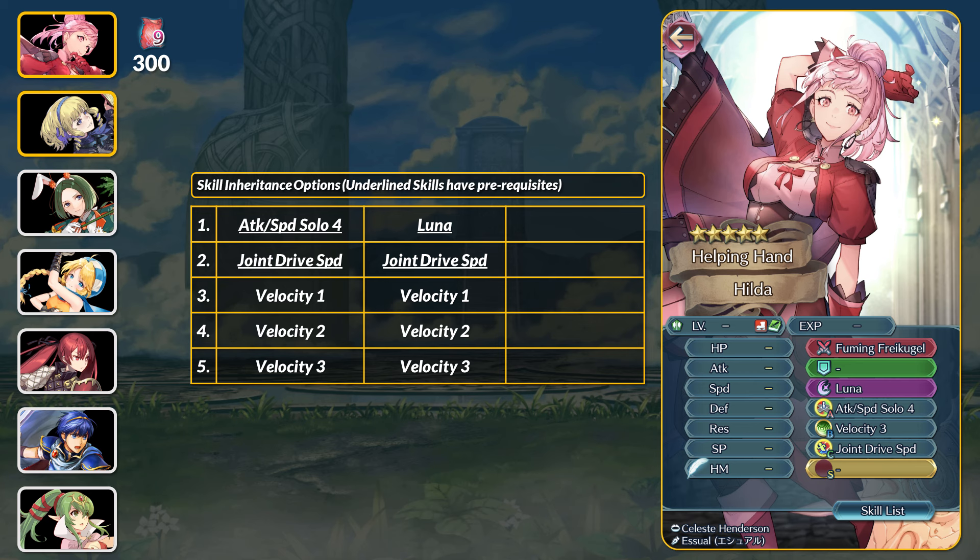For the most part, I think Hilda is worth grabbing just for Velocity. Not having a tier 4 version is a little rough, but it's certainly serviceable for being a free pickup.